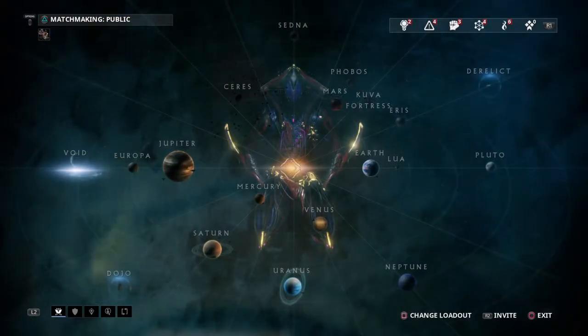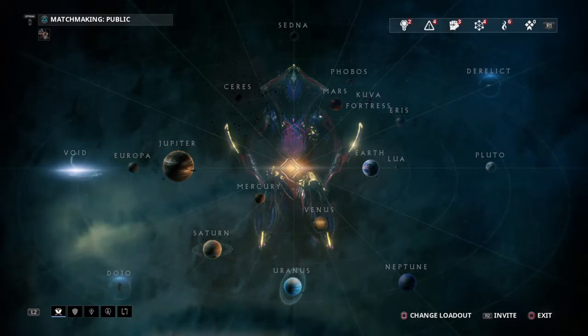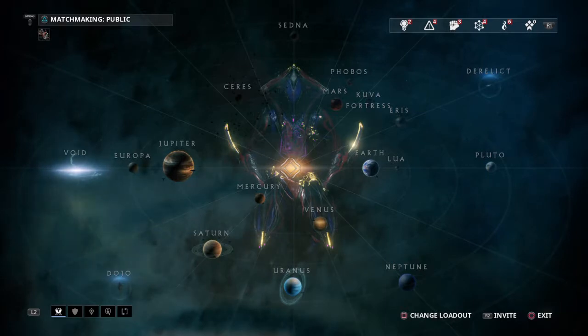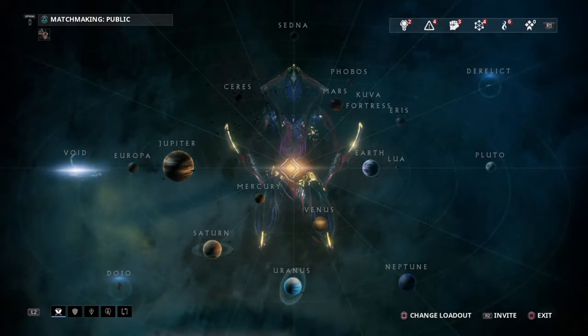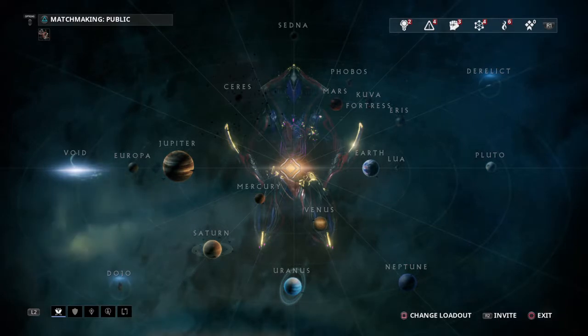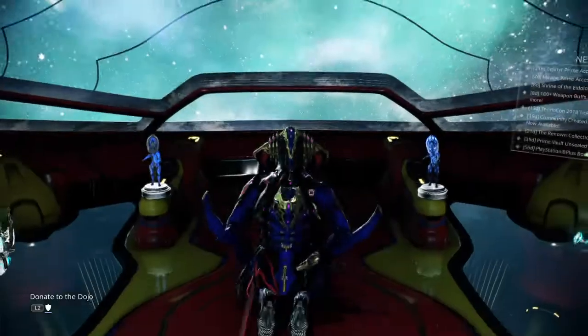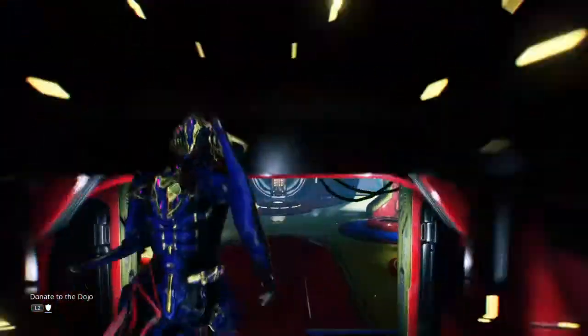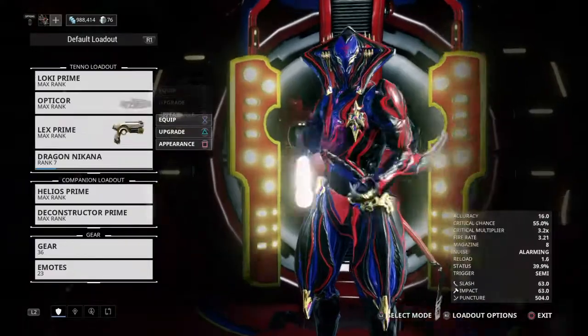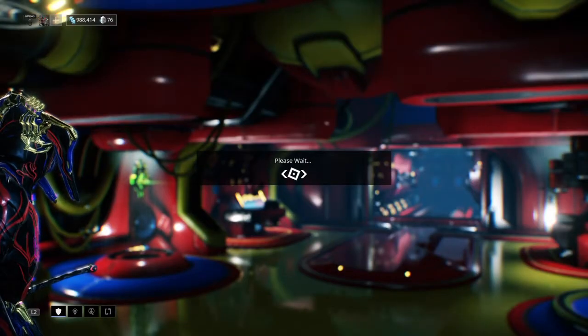How do you get extractors and other things in the game? As you go along, you start off with a Warframe, and then they give you a choice between a couple of weapons — primary weapons, secondary weapons, and a melee weapon, one for each slot. You can rank them up, and with each rank you get the ability to increase the power of the Warframe or the weapon with mods.